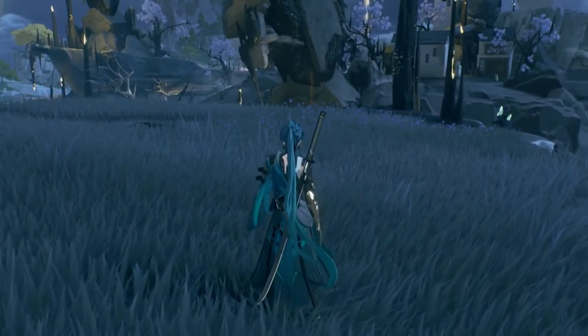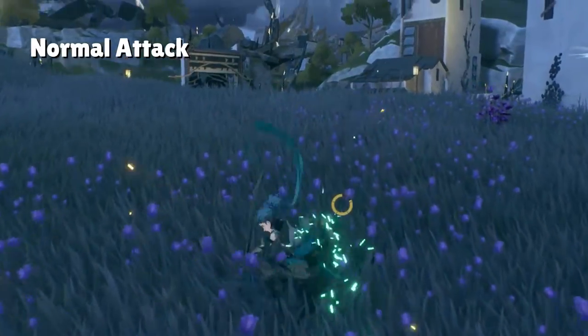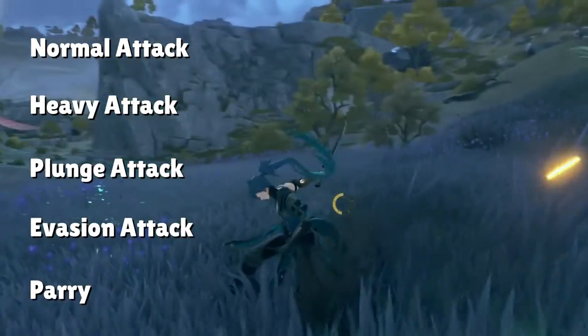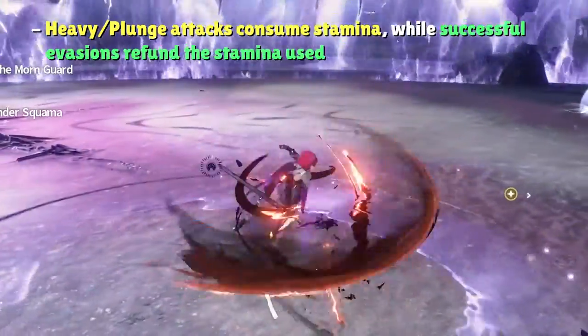Once you take the battlefield, there are five different attacks you can perform with the normal attack button. Each character has their own string of normal attacks as well as a heavy attack, plunge attack, evasion attack, and a parry. Heavy attacks and plunge attacks consume stamina from the player's stamina bar, while evasions refund stamina from dashing if timed correctly.